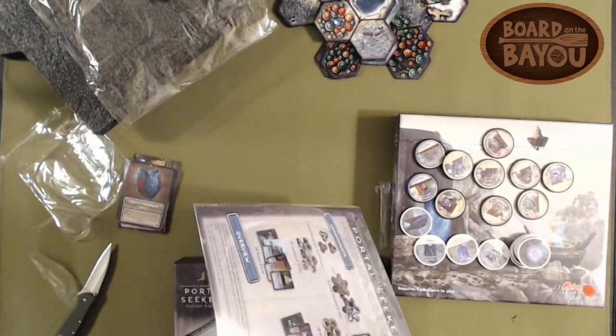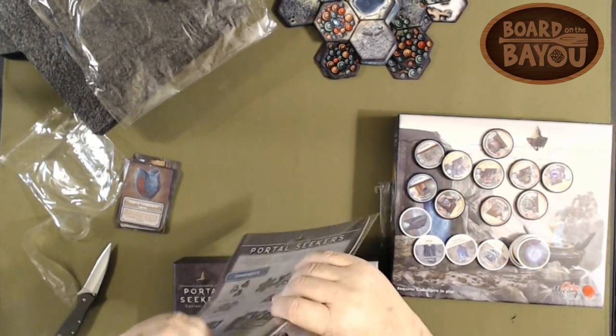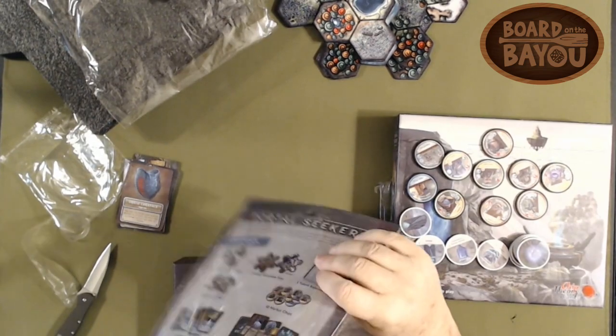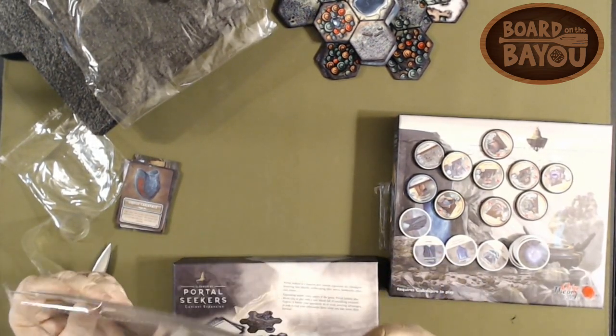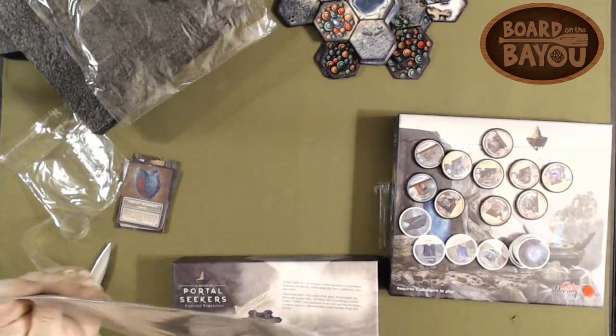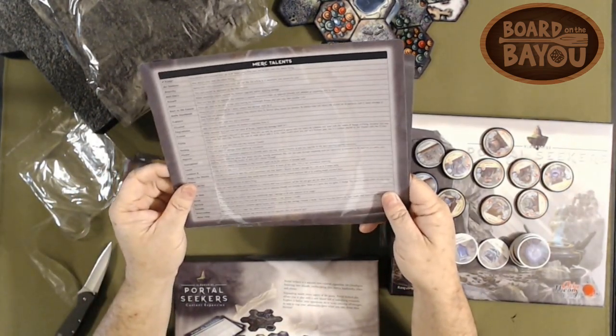This is supposed to expand. There's new content expanding — massive new content. Expansion for Cloudspire: future new islands, earthscaping tiles, mercs, landmarks, relics, events — expanding nearly every aspect of the game.